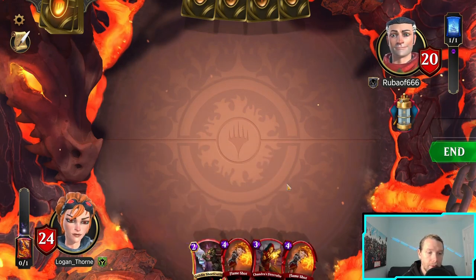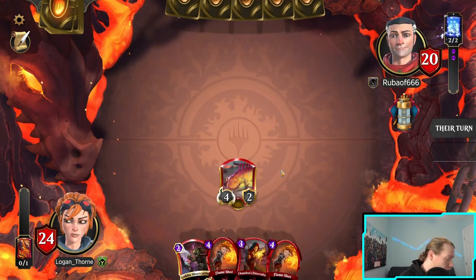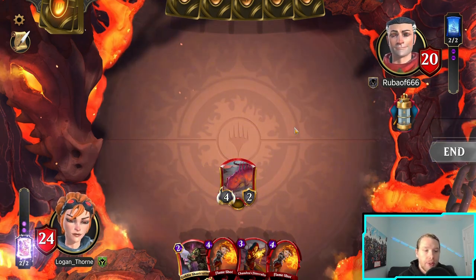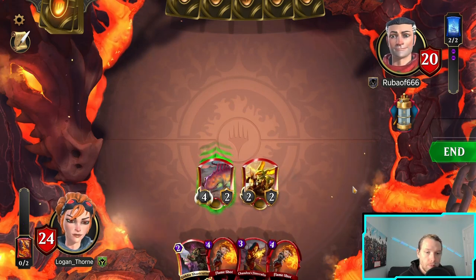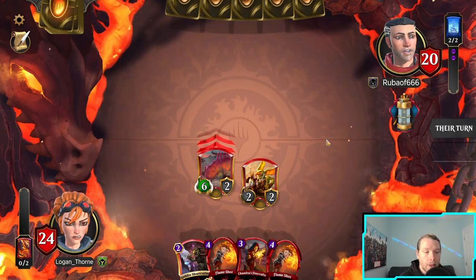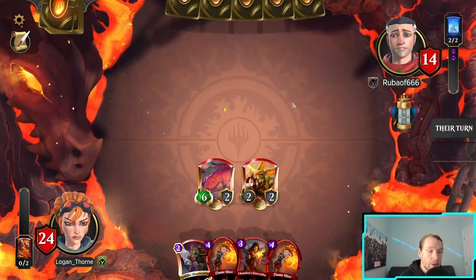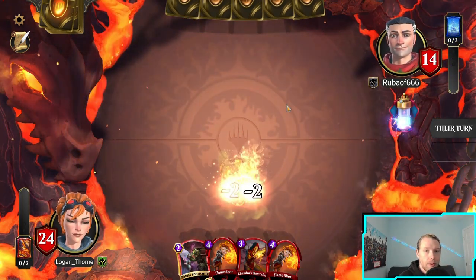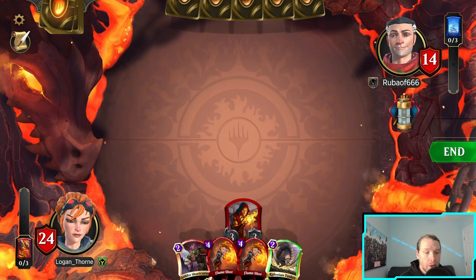Another Flame Shot — don't know if I wanted that. See if we can at least get this off here. Just a little chilly this morning, sipping my coffee. Six mana in and he's already taken 11 damage, which is really crazy. That doesn't actually do anything. It's gonna be mana efficient so I can go Tusker and Shortcutter next turn.